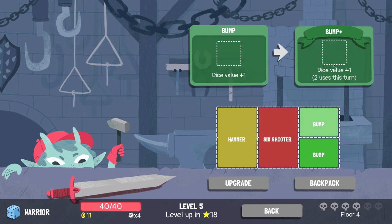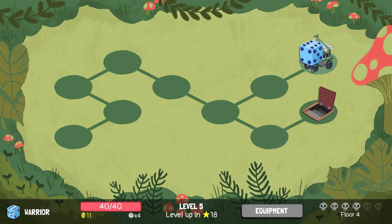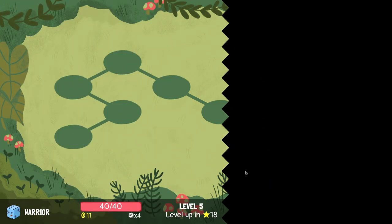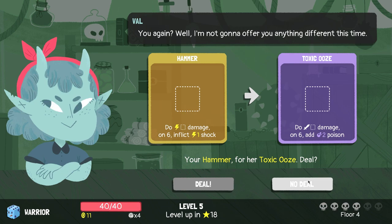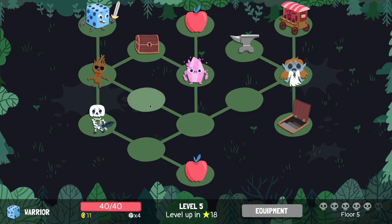I don't have any shields so let's take upgrade equipment and upgrade the six shooter — six uses, bump two uses this turn. Now we're talking! Hell yes, upgrade this! Wait — I'll make you an offer, no promise that you'll like it. There were two poison options but the shock is really nice. No deal. Interesting — it's different from the other ones. Oh what the heck, Wicker Man! Let's go to Wicker Man.